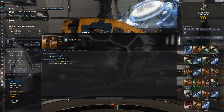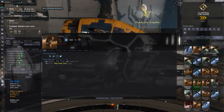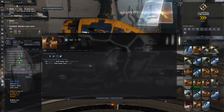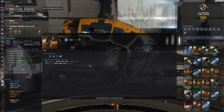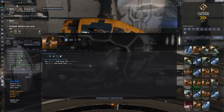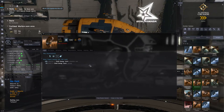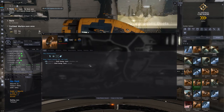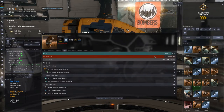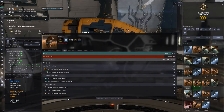We'll just go to the traits here. Pretty standard in terms of traits for a Tech 1 Frigate: we have a 10% reduction to small energy turret activation cost, so we're going to get a little bit more cap life out of our energy turrets — though lasers still use quite a bit of cap. We also get a 5% bonus to small energy turret damage. And with the Tormentor, particularly if you're fitting beams, you can get pretty crazy damage and really great projection.